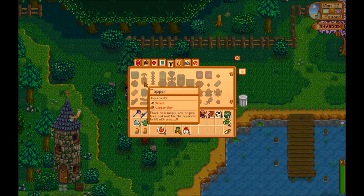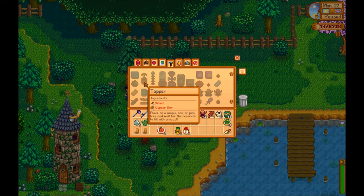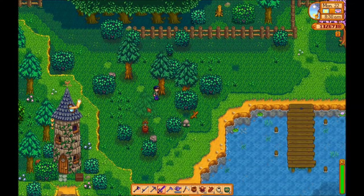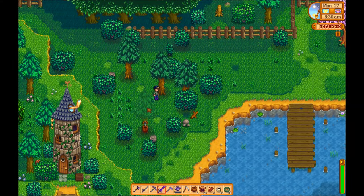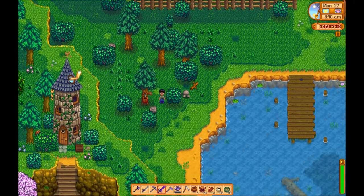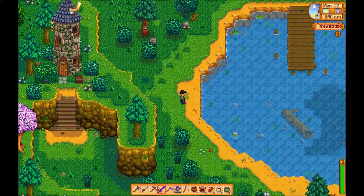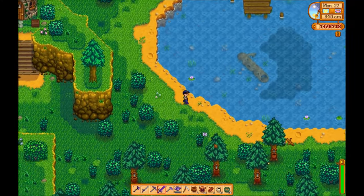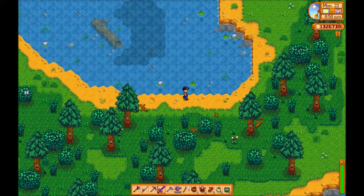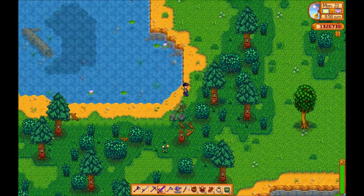Next you're going to need pine tar, which comes from a tapper. A tapper is made from two copper bars and 40 wood. You're going to want to make at least five of these because you need five pine tars for every one rain totem you're going to make. I've put them all up around this pond here because it's out of the way of the farm, and I don't have to cut them down when I want to do my crop — they're conveniently close to where I farm my hardwood.